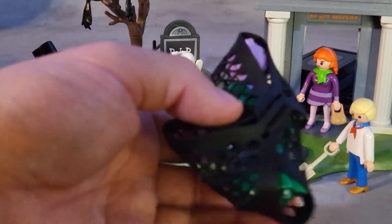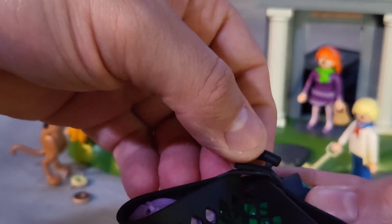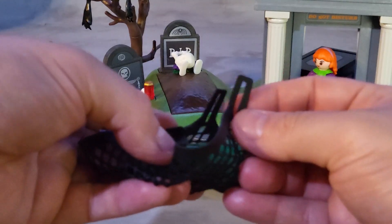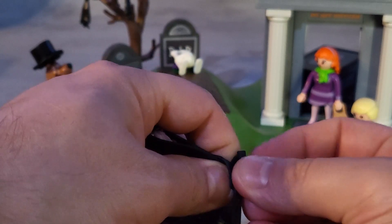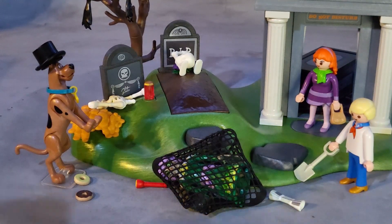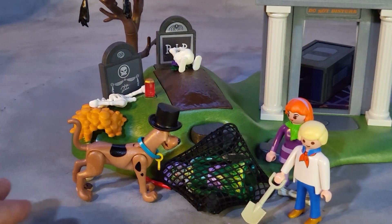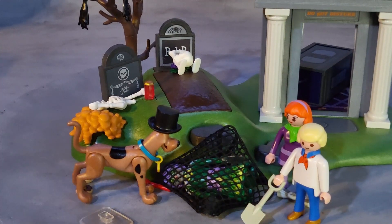The rubber net has a little square opening in the handle that you can hold with your Playmobil figure. If you put the handle inside it holds the net in place. Look at that — she looks like she's been captured. Now that she's finally captured with the net, she cannot escape or attack them or cause any harm.